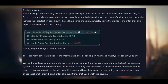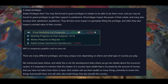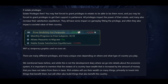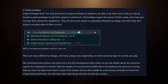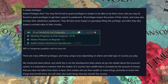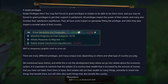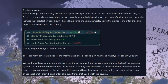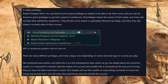There are many different privileges and many unique ones depending on where and what type of country you play. It's also important to mention that the estates of a country have wealth that is increased by the amount of money you have not taken from them in taxes. Rich estates will use their wealth on many things — investing in things that benefit them but also building things that benefit the country. So if you tax them less, they're going to invest — maybe into building upgrades or helping increase tech speed. It reminds me a little bit of Victoria 3, where private entities can invest in things if they have money left over.